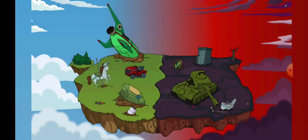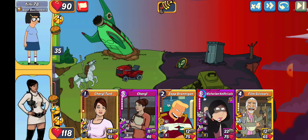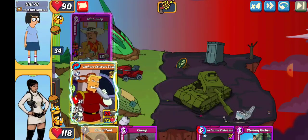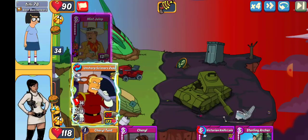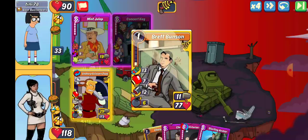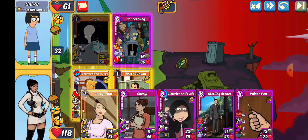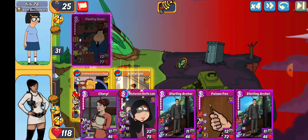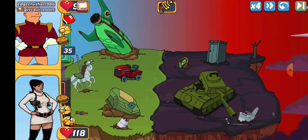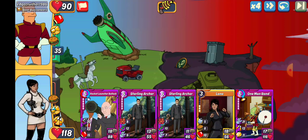Up next we have Teeny 78. We're going with our item — let's see what they throw. Can I one shot that with Zap? Not quite, oh wait — got the Zap — no, not quite. We're gonna go Brett Bunson, they don't break through. We'll put an extra bunker on the front, go PC, and that should just about do it. That will be a win and a hundo.